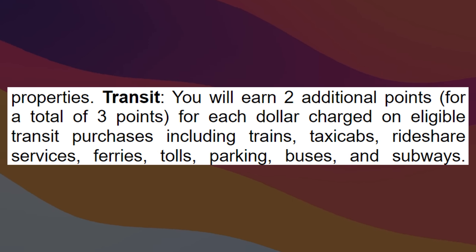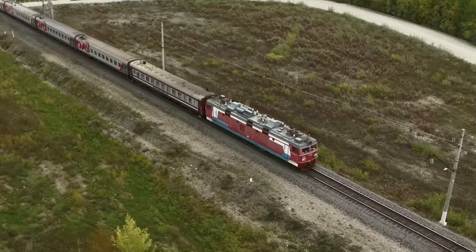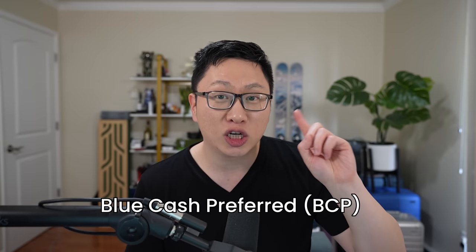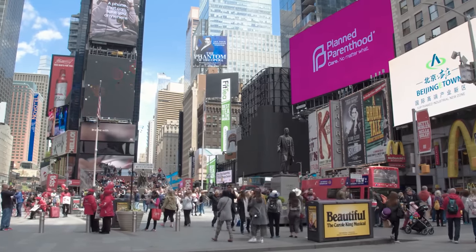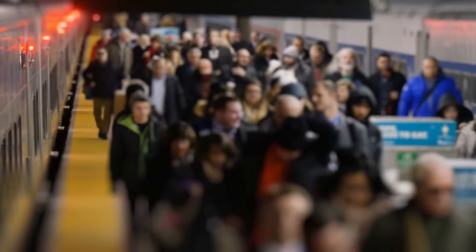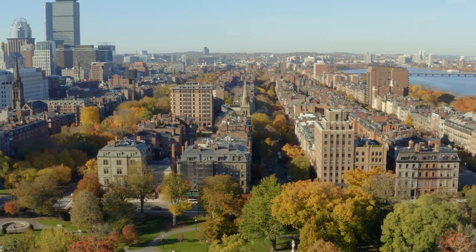With the Green card, you get 3X total points back on transit. This includes trains, taxis, rideshares, ferries, tolls, parking, buses, and subways. By itself that sounds pretty standard, especially if you're coming from Chase. Surprisingly though, within the American Express ecosystem, it is kind of a standout multiplier — right now there are only two cards that offer this: the Blue Cash Preferred and the Green. If you live in New York, this can be super beneficial, especially if you also take trains up and down the coast to places like Boston.